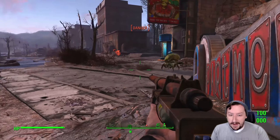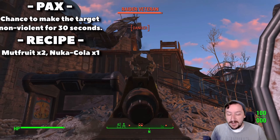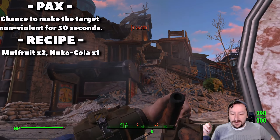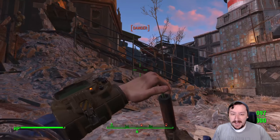Next is called the bleed out syringe, which requires one fiberglass and one oil to make — one of the easier ones to craft. This one does 30 bleed damage over its duration at three damage per second. This can stack multiple times because bleed can stack up damage.